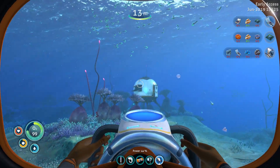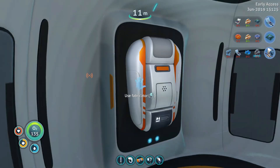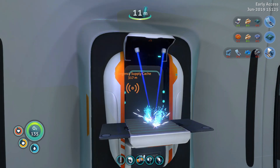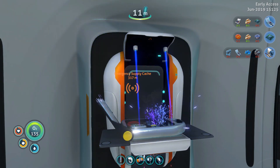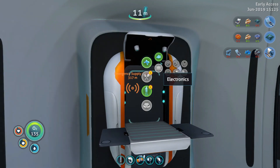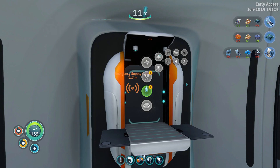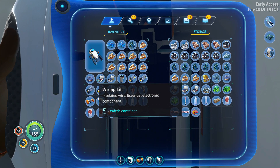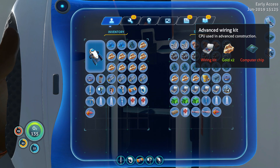That went pretty smoothly. Let's save. We can turn all that silver into wiring kits. We're going to need five of those. I think we can make one copper wire. Two pieces of glass. Now our glass is finished. We have a titanium ingot, we have the lead we're going to need. We've got all the wiring kits we're going to need.